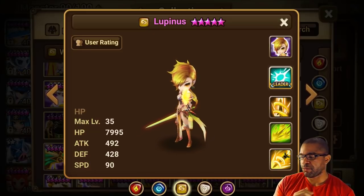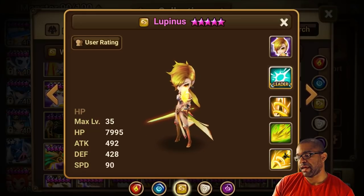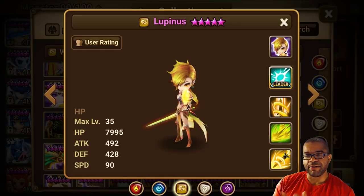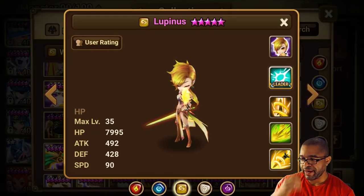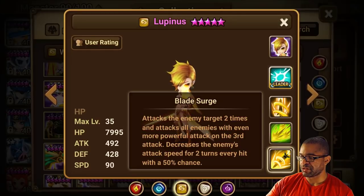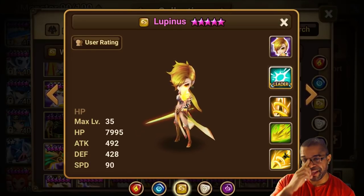Let's talk about some of the mechanics of TOA Hard teams and what really allows you to clear some of those harder stages or boss stages. You've got about four to five different mechanics that are really important: attack bar manipulation, stuns, dots, any kind of slow, and any kind of inability effects — stuns, sleeps, freezes. Lupinus brings an attack slow on the first skill, a silence on the second, and attack bar reduction on the third. It has a little bit of everything that you need.